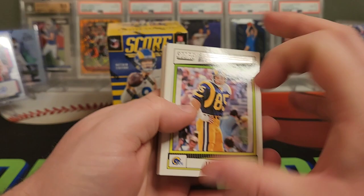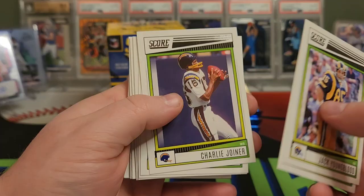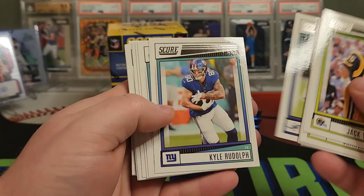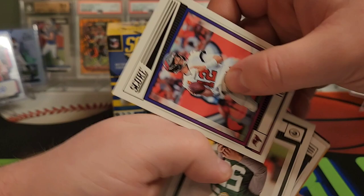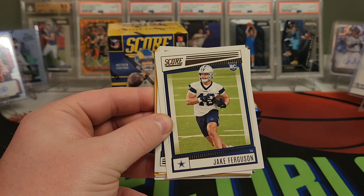Got Jack Youngblood — pulled his auto out of my Hobby Box. Charlie Joyner. Carson Palmer. Dayami Brown. A lot of base in these blasters. There's TB12. Into our rookies — we have Kingsley Inagbure. Jake Ferguson.